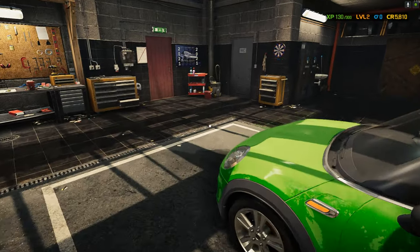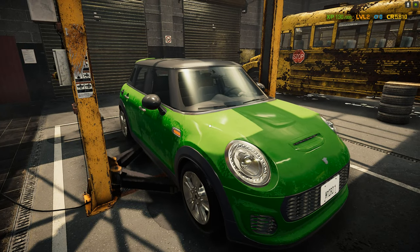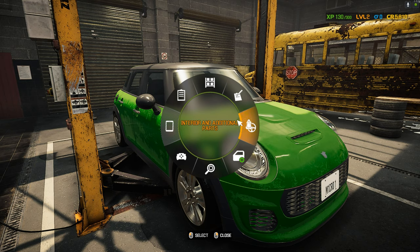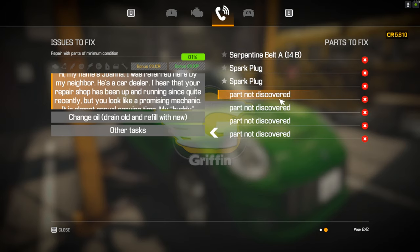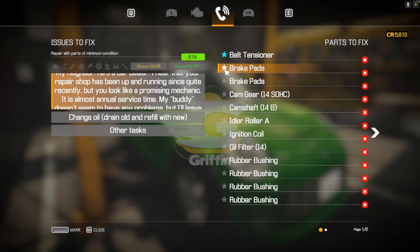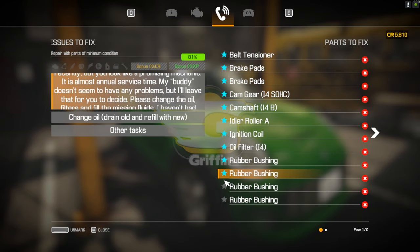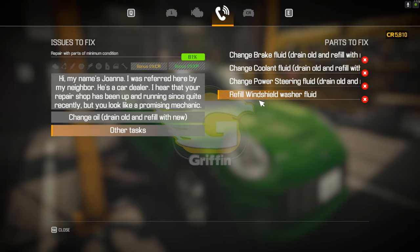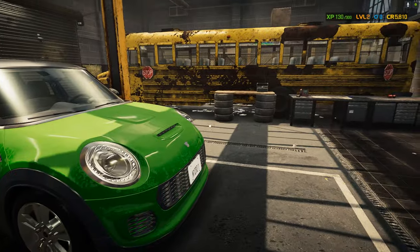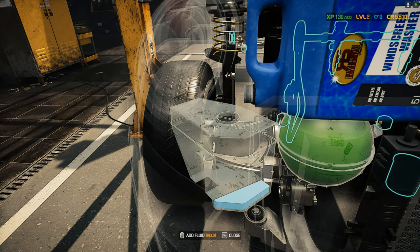This one might be a long one because I'll probably have to test drive it after I fix everything. Let's get it on the lift and check the car status. Wow, holy crap — a lot of parts not discovered yet. Belt tensioner, brake pads, camshaft gear, camshaft itself, idler roller, ignition coil, oil filter, four rubber bushings, serpentine belt, and spark plugs. And oil of course. Let's do all the fluids first.